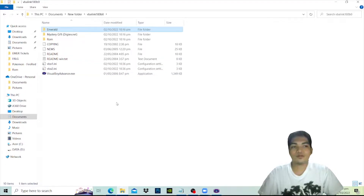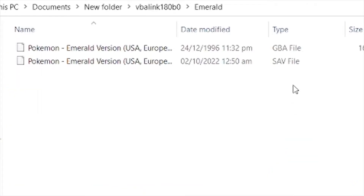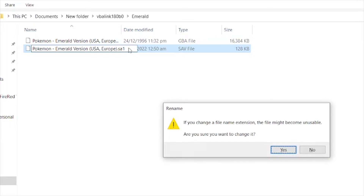For the ROM, make sure to create a folder inside the VBA Link directory. Copy the game you want to distribute the gifts to and transfer the file together with the save file. I am using Pokémon Emerald. For VBA to read your save file, your save file extension should be changed from .SAV to .SA1.